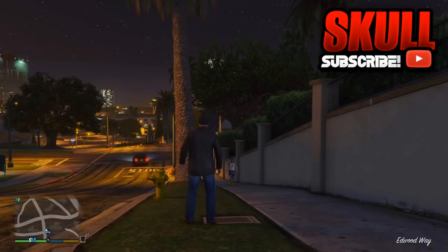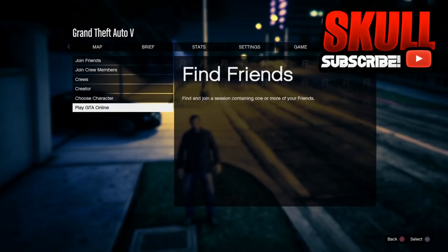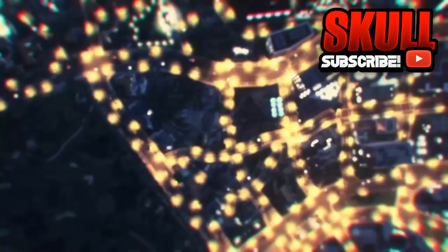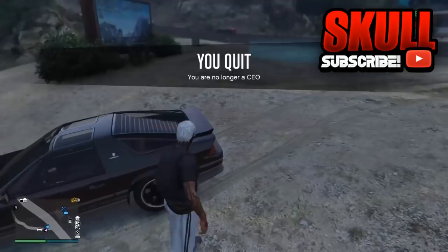Once you have all of that complete, go to your pause menu and go to Online, then Play GTA Online, and go to an invite only session. I'll be back with you guys once I'm in an invite only session. Once you have entered your invite only session, now all you have to do is put on your outfit.